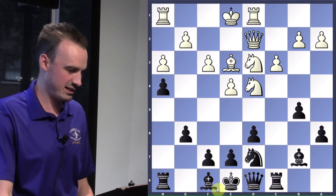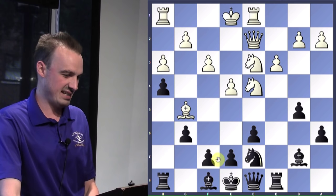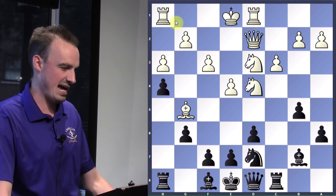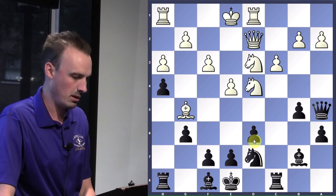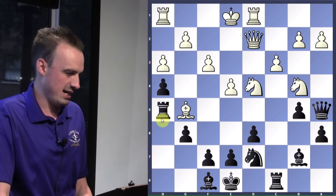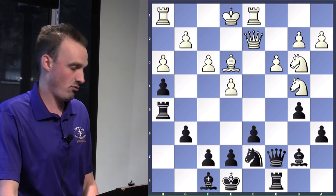Bishop attacks the pawn. Even though black's king is in the center, he does have a lot of pieces guarding it, so it's very difficult for white to actually generate an attack on the king. He should probably get castled himself and start pushing the pawn and breaking through. Queen A5 attacks the pawn, and he protects with B4. Rooks back to H5, attacks the bishop. Knight attacks the queen and the queen goes back. Bishop back to E3 and knight here.